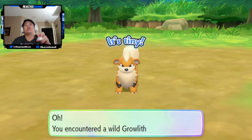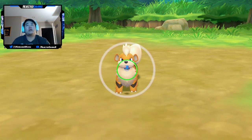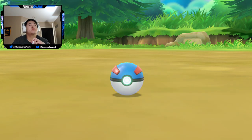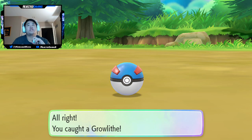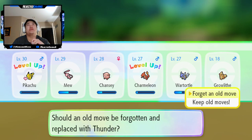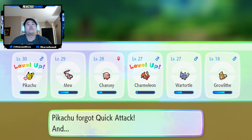It's still spawning a literal crap ton of Growlithes. I'm getting better with this thing — not perfect, but getting better. Pikachu's learning Thunder! We're definitely getting rid of Quick Attack and learning Thunder. Charmeleon hit level 27 — I'm waiting for Charmeleon to learn Flamethrower.